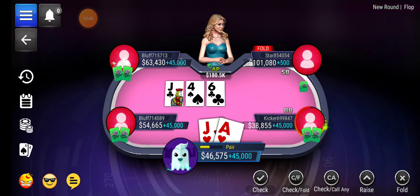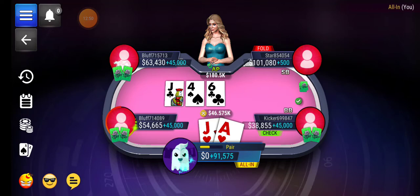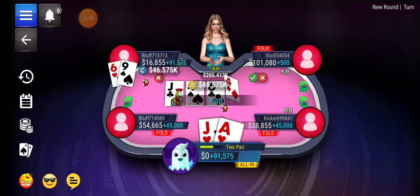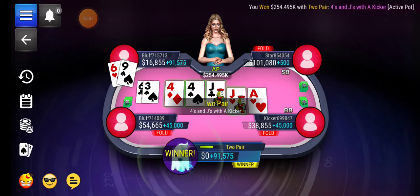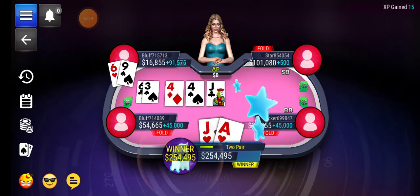I've got to go all in — I have to be all in with this, hoping to double through. Or triple through if they both call. Six-nine is not going to win for you. They were certainly fishing for some kind of weird straight on the river.